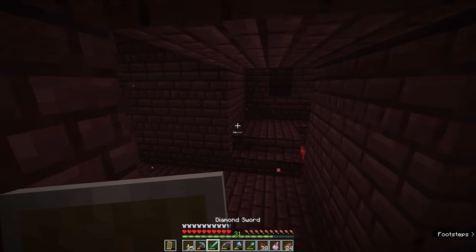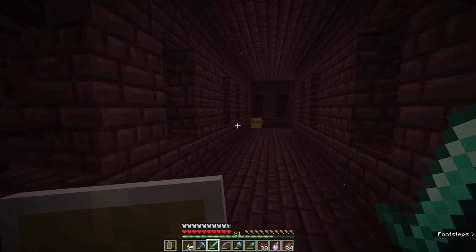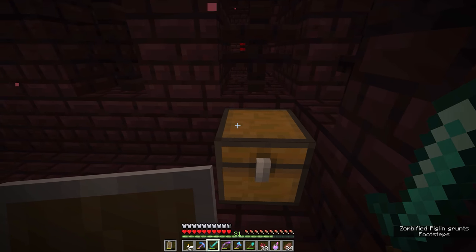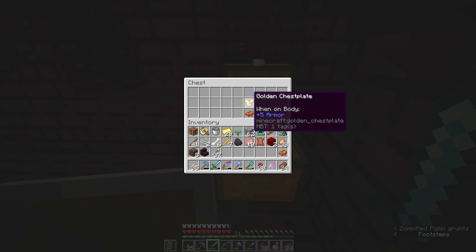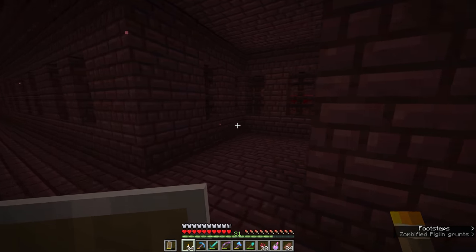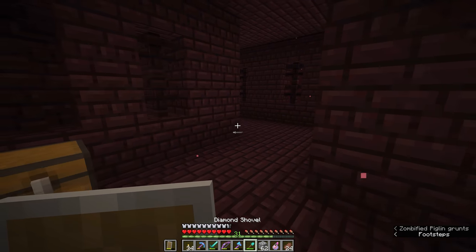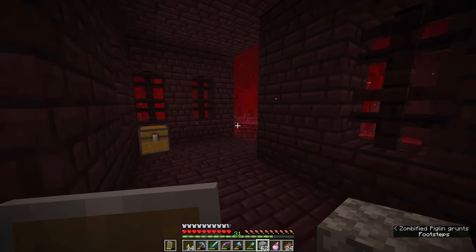We can take some of this back to the overworld and plant it on soul sand to propagate it there, since nether wart can grow pretty much anywhere as long as it's on soul sand. The other reasons to explore the nether fortress are now making themselves clear — down here we have a loot chest. It's got two saddles and a gold chest plate, nothing really to write home about. I'll put a torch by this chest to show that I've already looted it, and then we'll go around the corner where I spotted another chest.